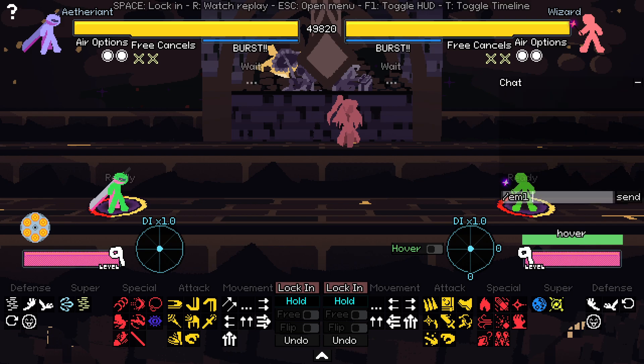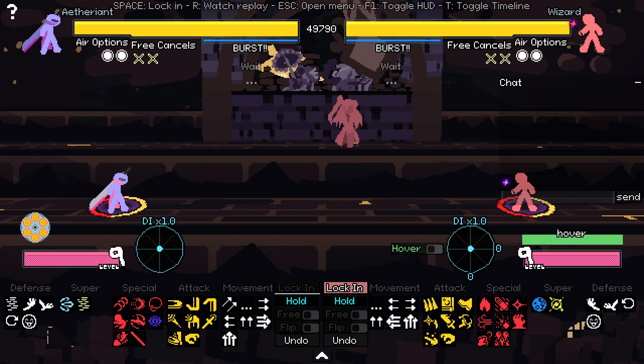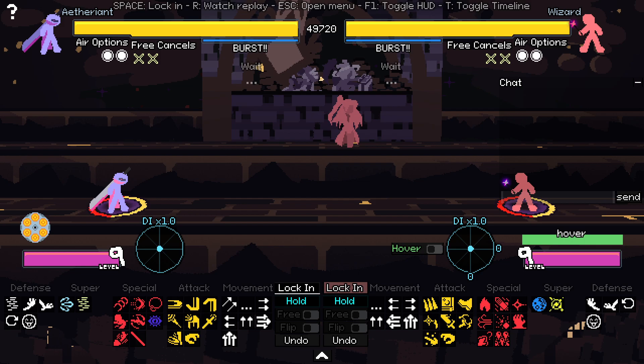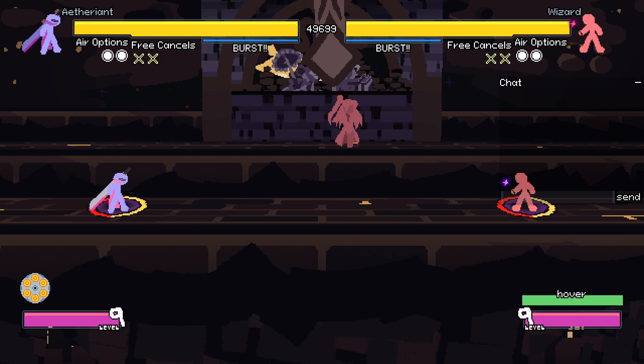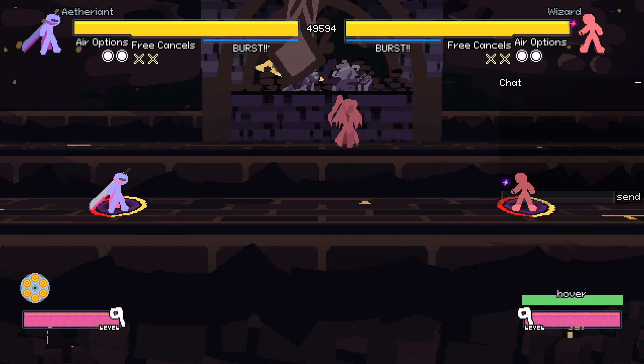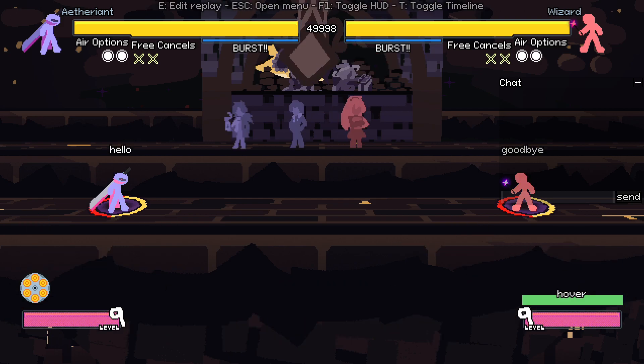If you want the text to last longer than 180 frames, you'd just input the same thing again - either halfway through the 180 frames or at the end. It will make it last another 180 frames from that point. I used this in the Fallon Niflheim video when I had them talk a lot in kind of one stride - I would make it last longer so people had more time to read. If we skip to 550, you'll see that 'goodbye' disappears but 'hello' does not. It stays there as if it was just one big text.